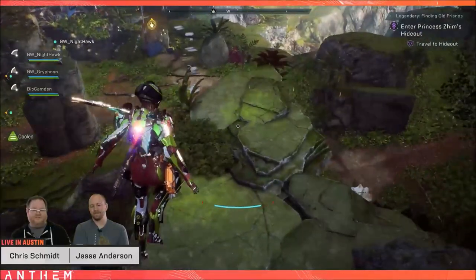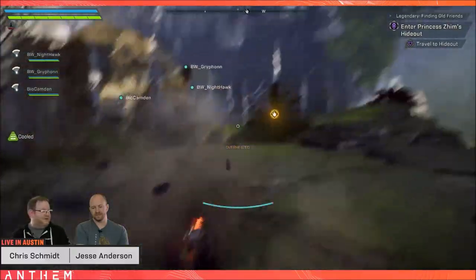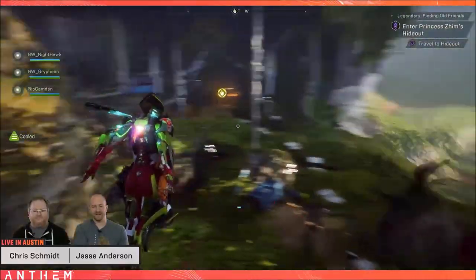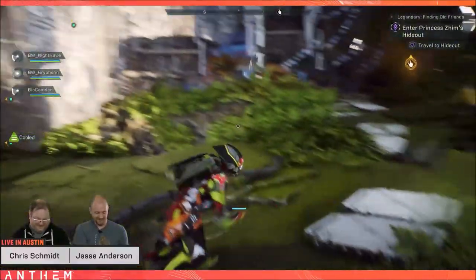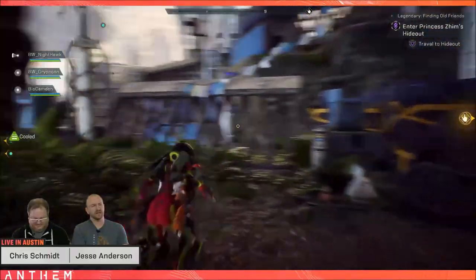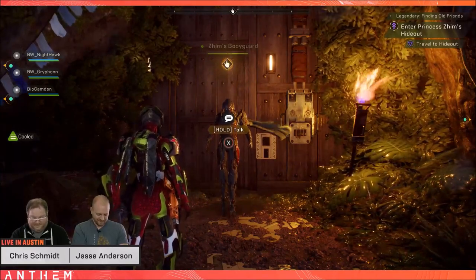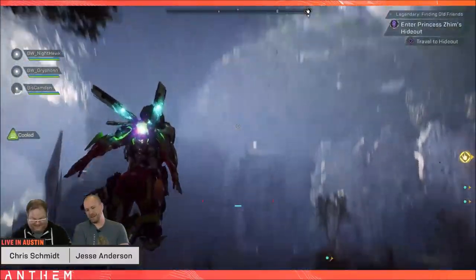To recap: we've got Elysium caches, instant forge access, legendary contracts on your map, a new stat screen showing components, new legendary contract missions, new legendary story missions, and a host of patch 1.0.4 updates. They actually said there are 13 Word document pages of updates — patch notes will be available closer to release, with the date announced probably this weekend, but the patch is dropping next week.